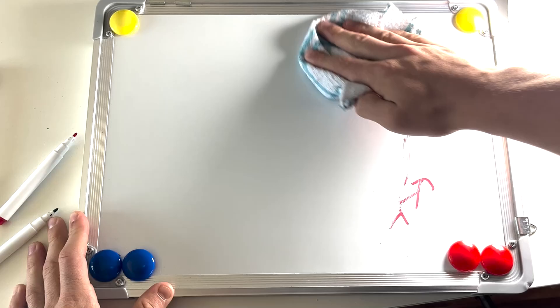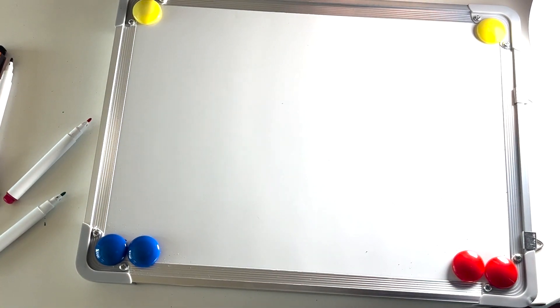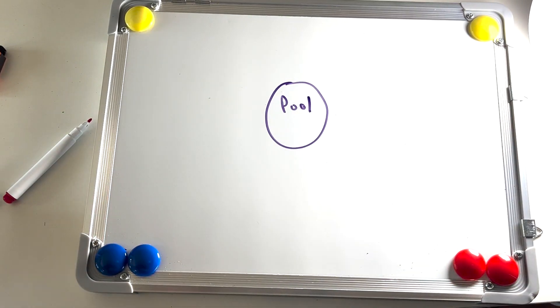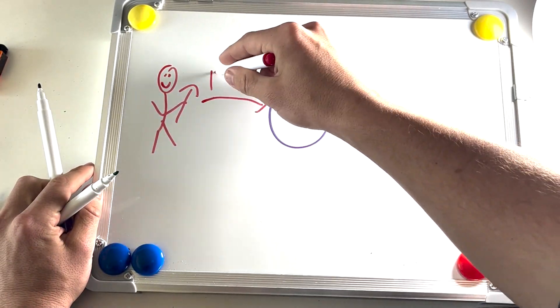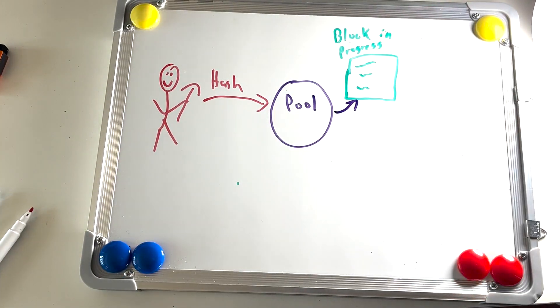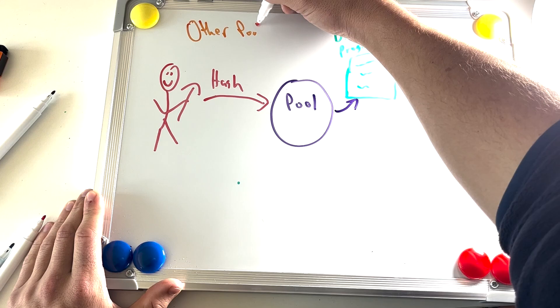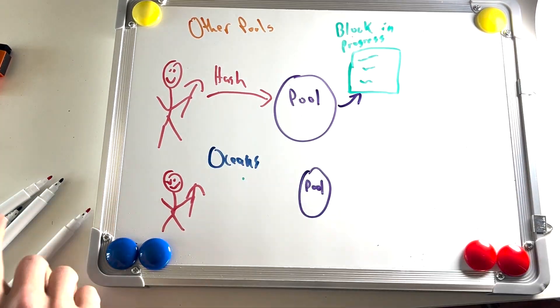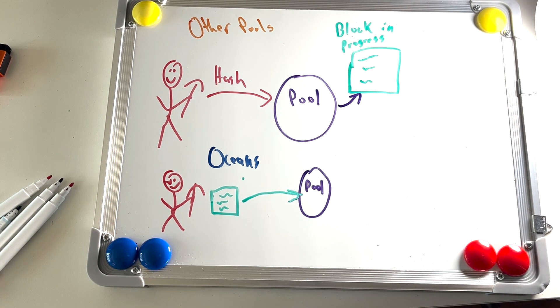The next problem is block templates. When miners are working on adding a block to the blockchain, they can choose which transactions they want to include in that block. With the current pool structure, pool operators are able to obfuscate which transactions are in the block while miners are hashing to solve that block. Hash rate contributors won't see what the block looks like until it actually gets mined, leaving the door open for pool operators to censor certain transactions.